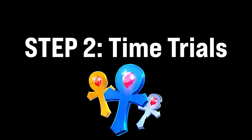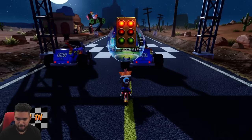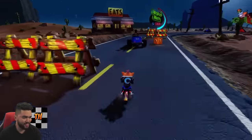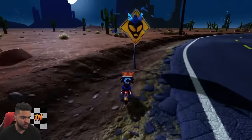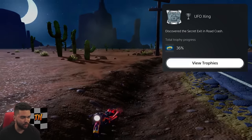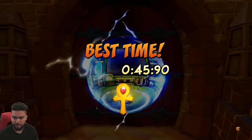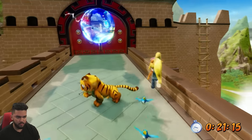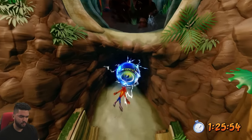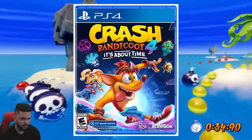Now it's time for step two: completing all the time trials on gold or better. I also cleaned up any missed gems along the way, and started off by accessing our first secret level for another trophy. To get the secret level, we had to hit a UFO sign in the level Road Crash. UFO Crossing — discover the secret exit in Road Crash. The time trials themselves really didn't take too much effort for most levels. A few levels took two or three tries, but that's it. Fun fact: Crash 1 and Crash 2 originally did not have time trials, so the levels there were not exactly designed for them — which is why Crash 3 is so easy compared to those two. All three still have nothing on Crash 4, just a reminder.